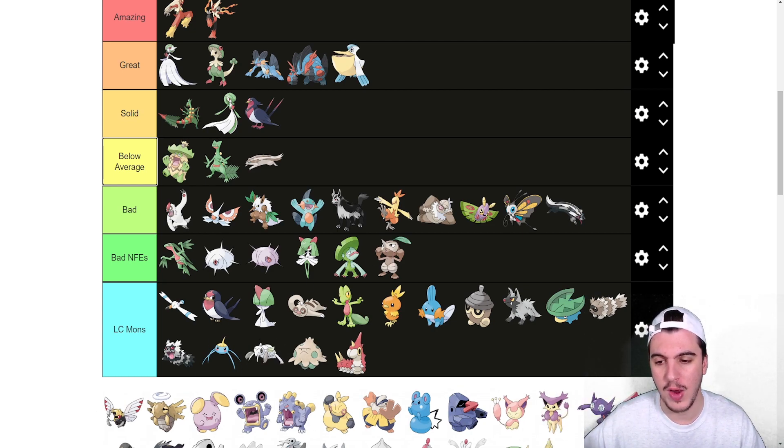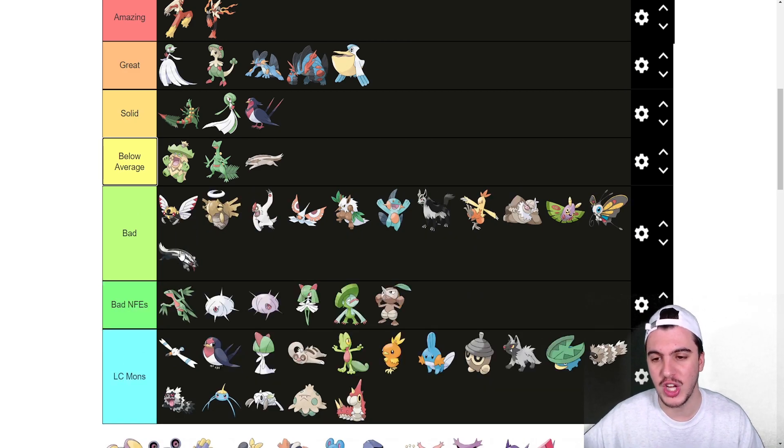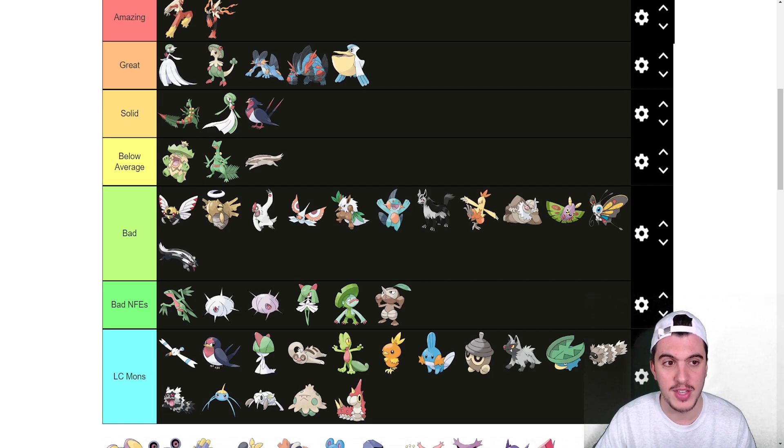Nincada is up next in LC. Ninjask and Shedinja are both in the bad tier. Ninjask with Speed Boost in a low/mid-tier-only format was actually one of my best Pokémon — it was fantastic and we won the title with it. The issue is it's really weak and kind of has to run boots all the time, but it gets the job done.